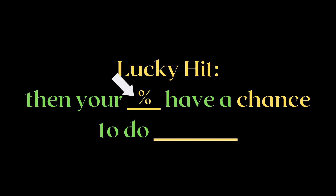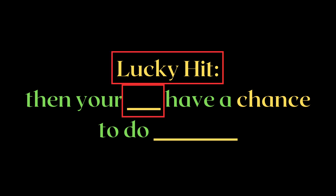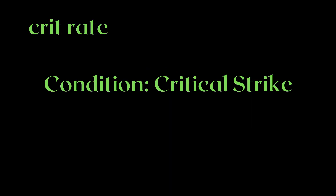Let's take a look at the standard formula for Lucky Hit Chance. On Lucky Hit, your blank have a chance to do blank — where the first blank space is yet another chance condition, and the second blank space is the effect. This does indeed mean that Lucky Hit Chance has two conditions instead of one, like Critical Hit Chance, which makes Lucky Hit events less likely to happen than your mind is used to thinking.